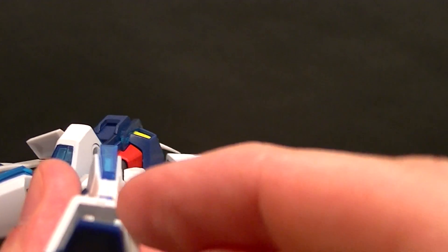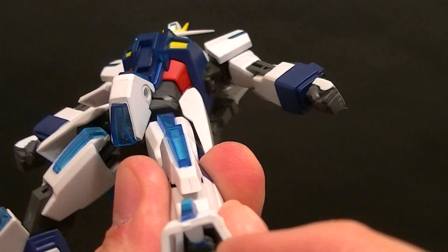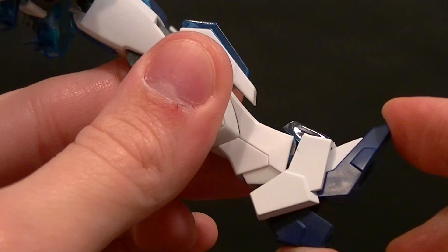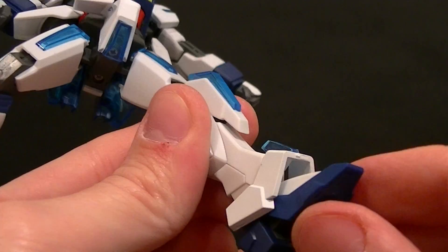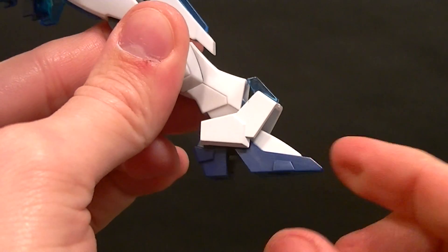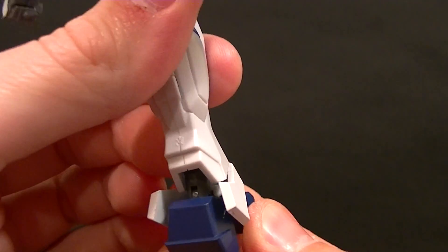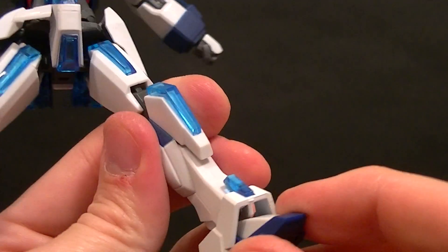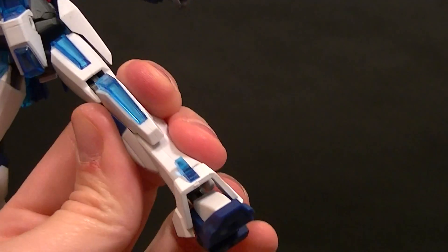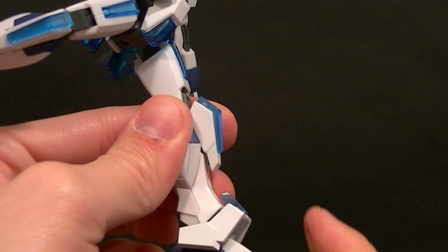For the ankle we have a ball peg for the ankle guard which allows it to move around. We have a standard ball peg for the top of the ankle, and then a hinge for the bottom part of the ankle. The foot is not articulated at all, but you should be able to get most of your poseability out of it anyway. Forward and back, no problem at all — it's just the ankle rocker that is going to be a little bit limited. The ankle rocker could definitely be better, but forward and back you won't have any trouble.